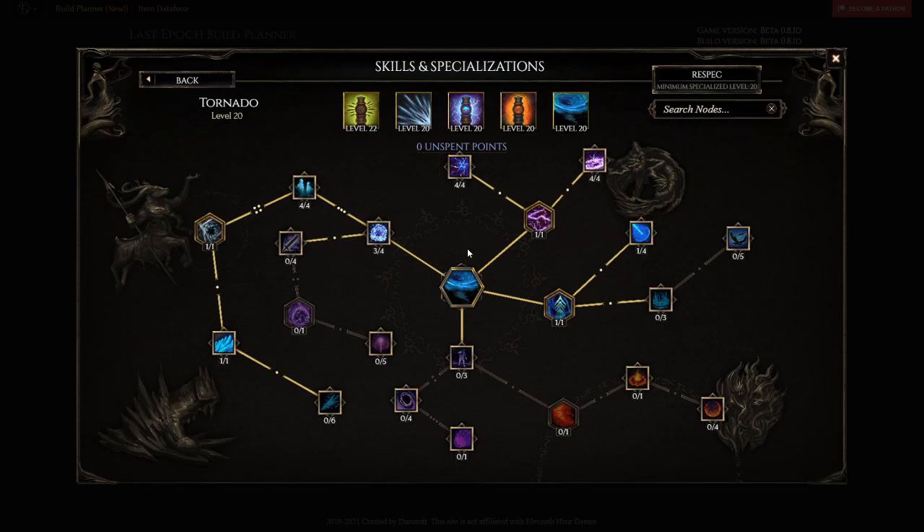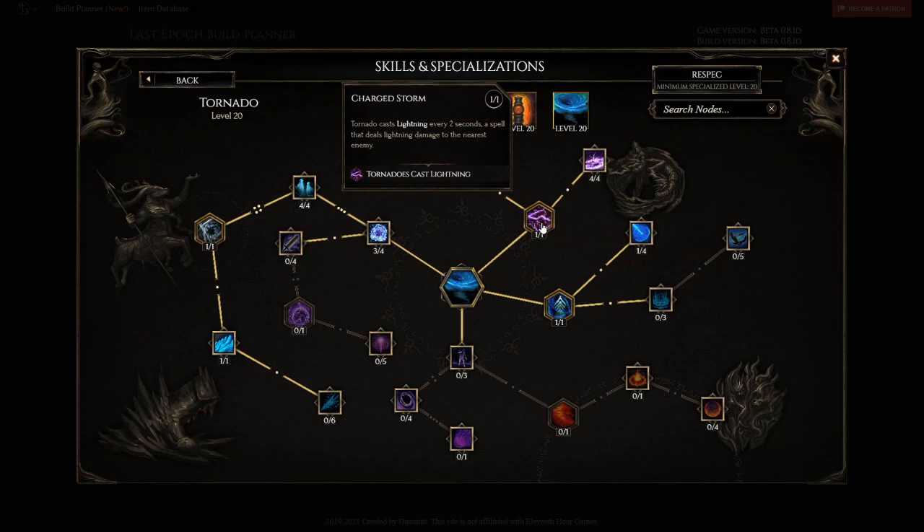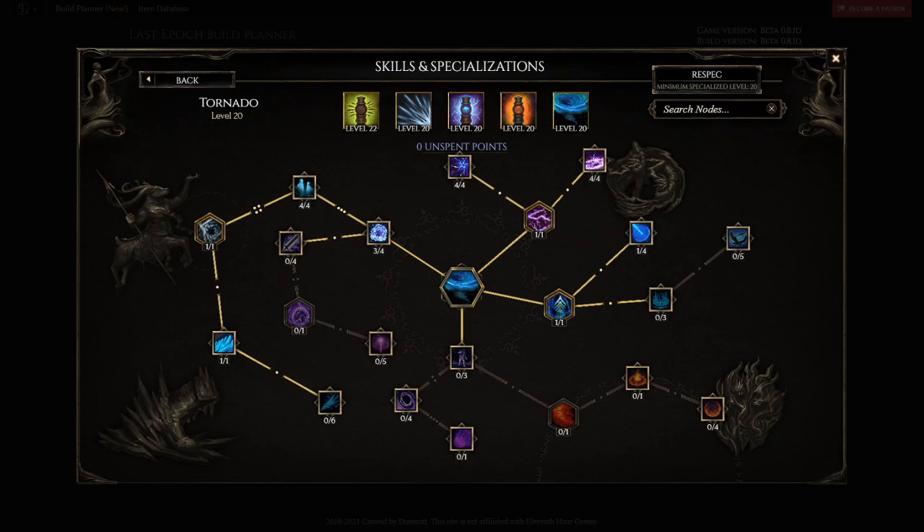For tornado, he's not using it for the usual cast speed and movement — he's using it for the tornado charged lightning. What he's doing is utilizing this to cast lightning at enemies so that it procs his thorn totems, because he wants 100% uptime on his thorn totems while clearing monoliths and arena. And with that being said, that's the skills.